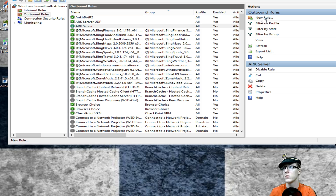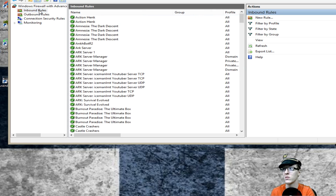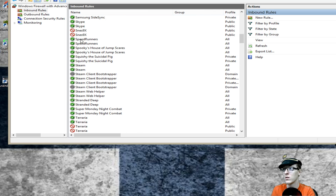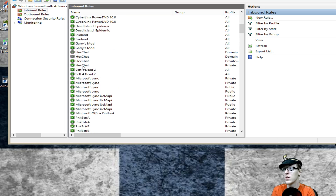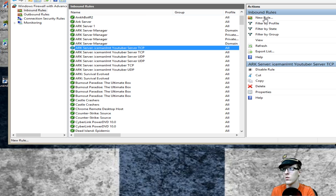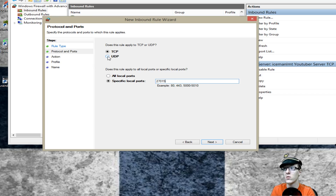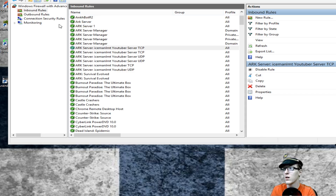Then you're going to do the same thing for UDP. I did not have to make outbound rules for Steam on the server with port 7777 — remember that. If yours doesn't work and Steam isn't available for that, then do the exact same thing and create rules for Steam. I already have Steam available in the inbound rules, and I already have Arc ones in there too. I did have to create new inbound rules for the Arc server, so you're doing the same thing for inbound rules — rinse and repeat for UDP as well.